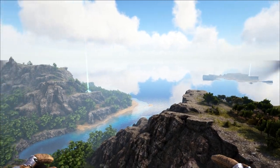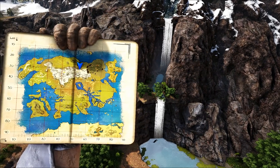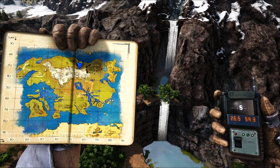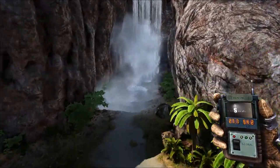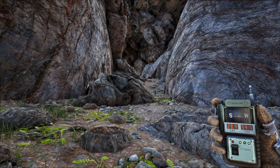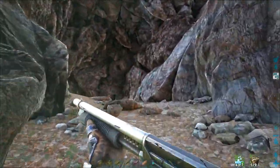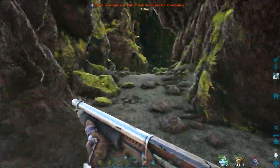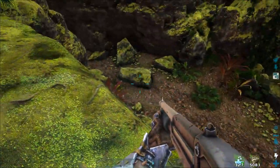The first one we're going to get is the Artifact of the Strong. I'll show you the surroundings so you can find the cave entrance. We're here in the north middle of the island at 26 by 54. There's a double waterfall — if you go down here, under the waterfall is a cave entrance at 28 by 54. Let's go in. I've used bug repellent to stop the insects attacking me and you'll get less aggro that way. Work your way in — it's like a little step area there.